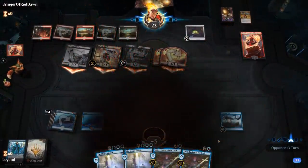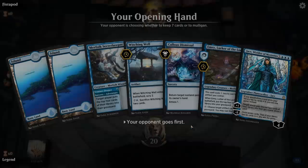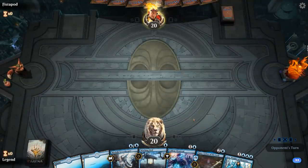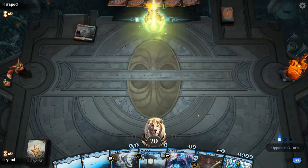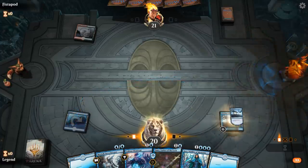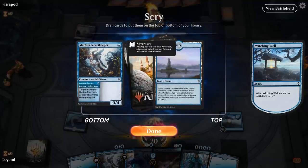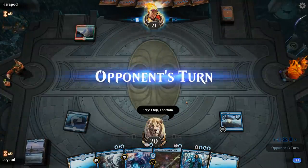Onto the next one. We're on the draw, hand seems decent — turn 1 Witching Well into a turn 2 Emry, it's pretty sweet. Bit of interaction with Dismissal. Up against Rugged Highlands. Wouldn't mind drawing a fourth land, so Mystic Sanctuary is perfect. I don't know if I need to keep Secret Keeper — I already have one in hand. At this point I guess I'm looking for the Magic Mirror and more interaction.